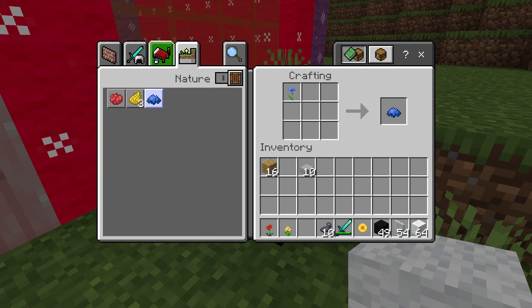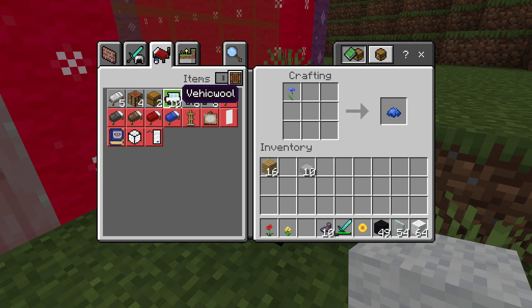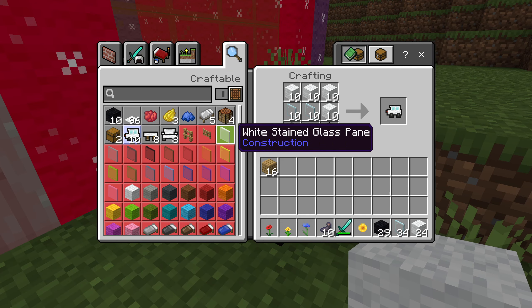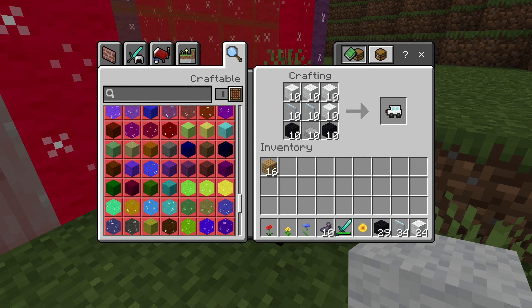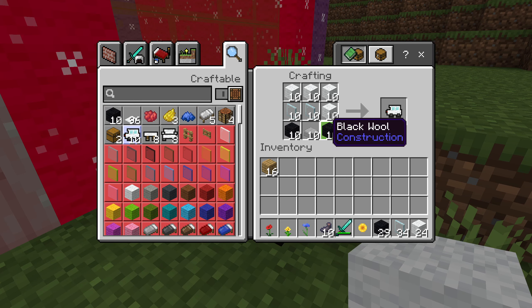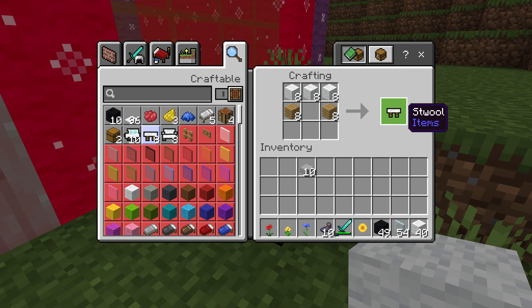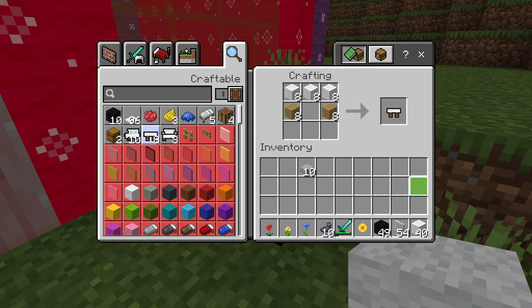If you click the magnifying glass, it shows everything from all of the tabs. That's it — just click the thing that you want. If you have the stuff, you can craft it. Easy peasy.